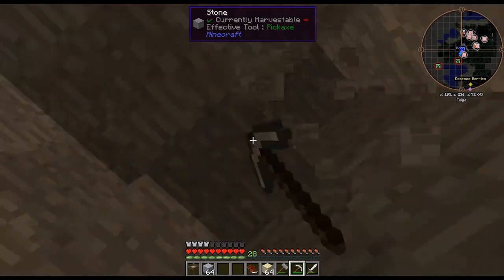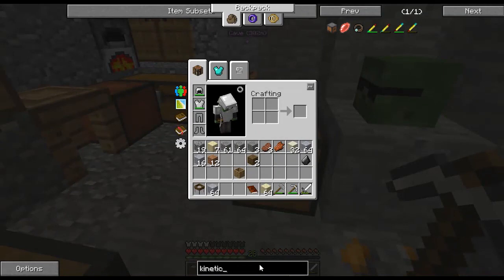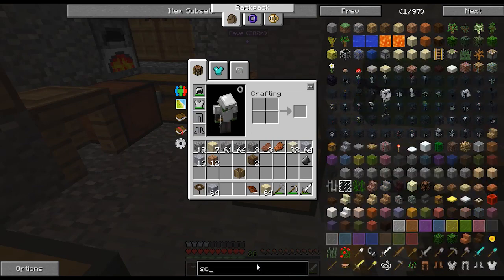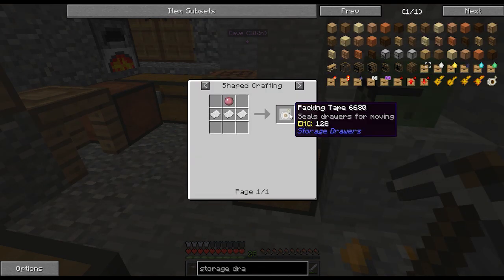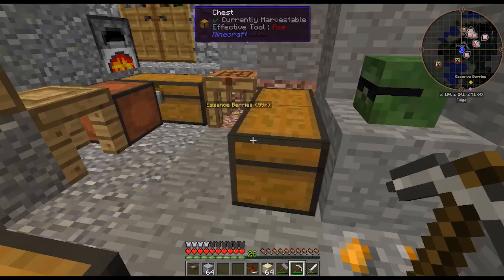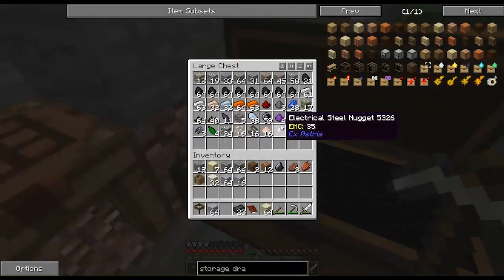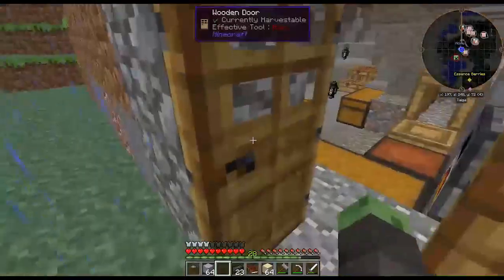Unfortunately, we don't have the means necessary to move these chests without breaking them. Something from storage drawers — packing tape, maybe — may allow you to move chests, but we can't craft that yet. So we can only break these chests and move them down. But before we do that, let's make some chests so we can actually put stuff into. That may require more trees.